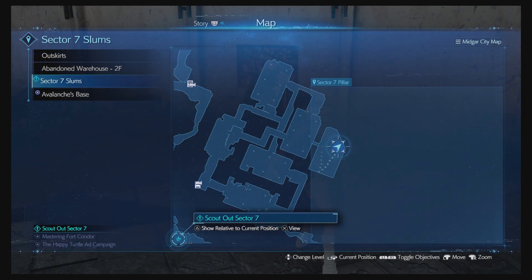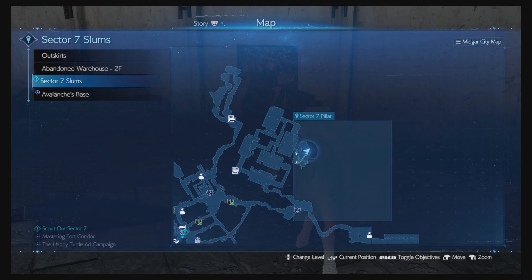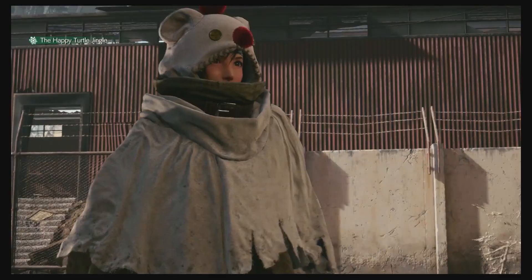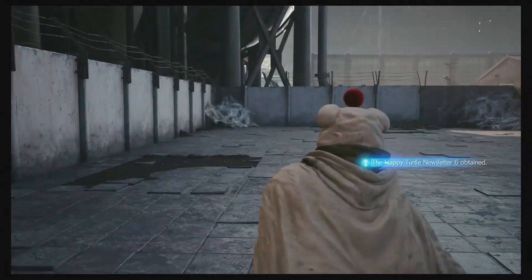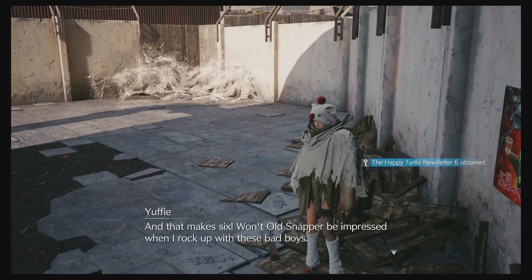For the last one, head into the plant and you're going to want to clear out the area. Get over here — there will be a couple of stronger enemies, so be careful. Use poison resist. Destroy the boxes. Grab the last turtle newsletter and then you can warp right back to him and turn in the quest.